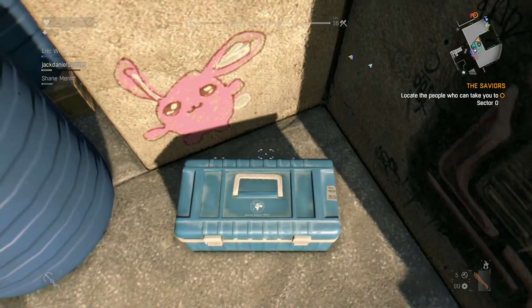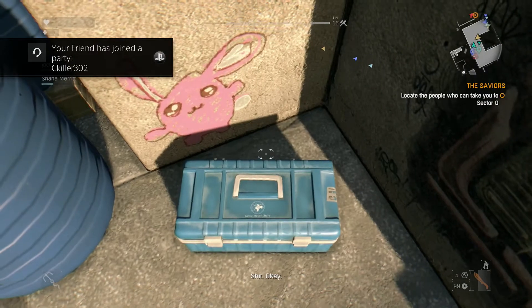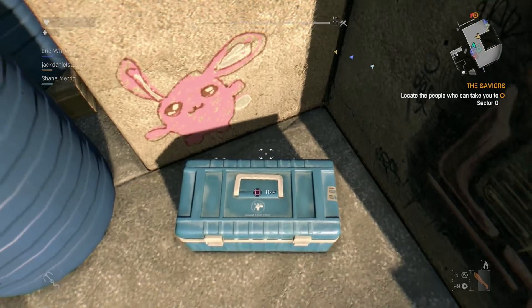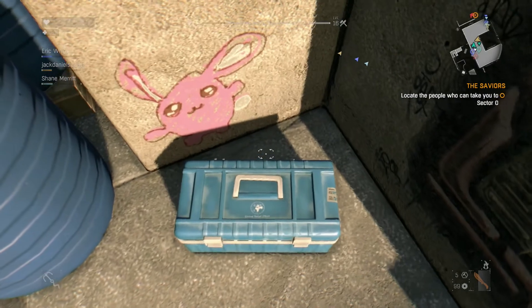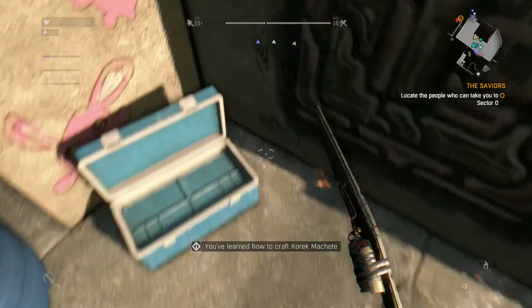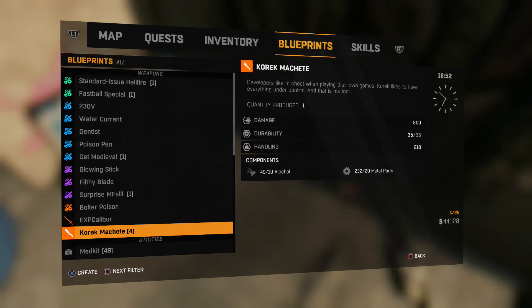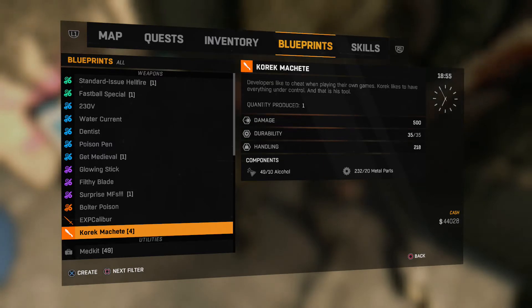Whenever you kick it enough times, you get a blueprint to make a machete. It's not the best machete but it's a good machete — it does 500 damage, but you cannot repair it. It has a durability of around 35 and handling of around 218. You just continue kicking it and boom, blueprint for the Correct Machete right there. I can make four of them — all you need is 10 alcohol and 20 metal parts.